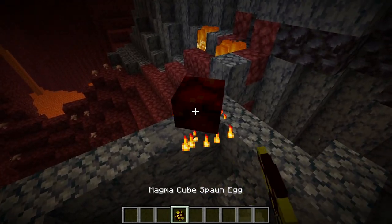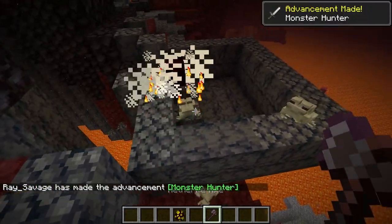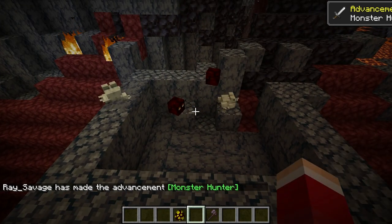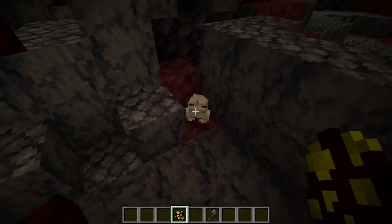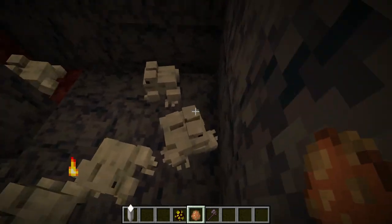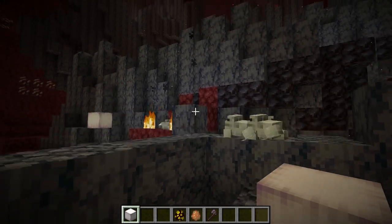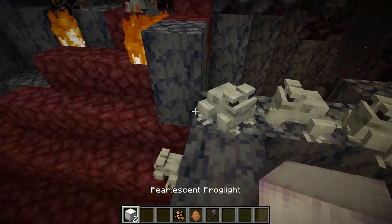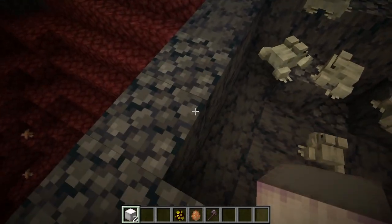Spawn a magma cube and damage it down to a small magma cube. Then wait for the frogs to eat them. That's the main point — the frogs have to eat the small magma cubes. And there it is — frog light! When frogs eat little magma cubes, they turn into frog lights. That's how it works!